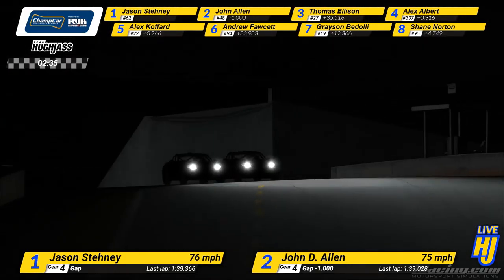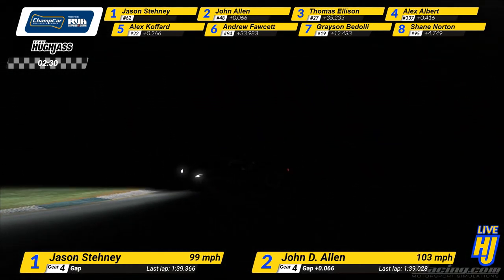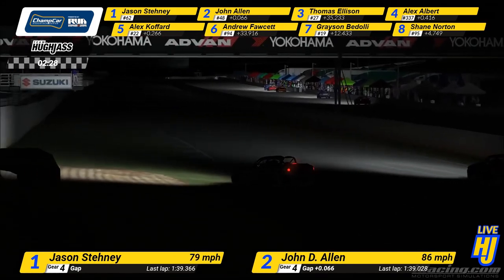Better run for Jason Staney. He has to try and squeeze John Allen towards the apex. He's got his nose in front, does the 62 cut, and there's contact in the final corner. They rub.